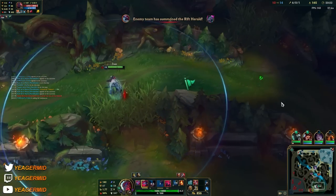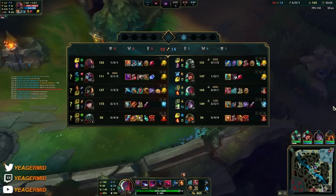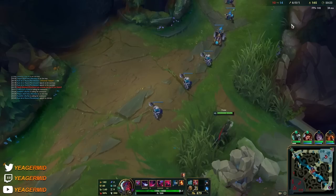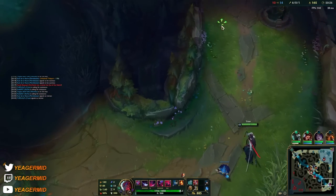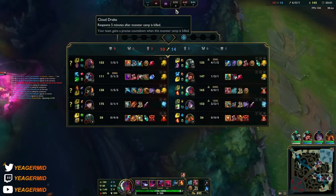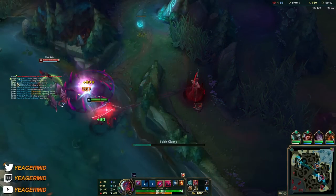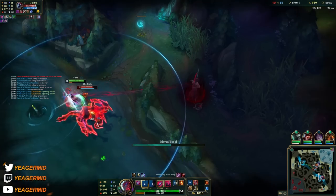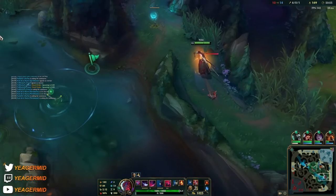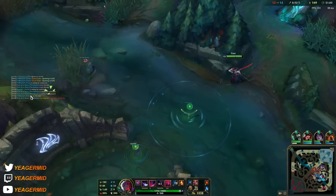I need to get out — this guy is too tanky for me. I think they're trying to ARAM mid because the drake is spawning soon — the teamfight is about to start, we need Mordekaiser with us too. Just poking a little bit and also securing the skull, which is huge. He's low HP now so that gives us an advantage in the fight. Be careful when flanking that you don't get flanked yourself.